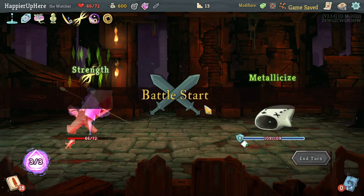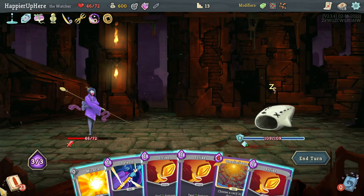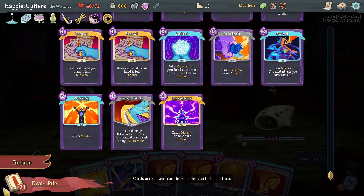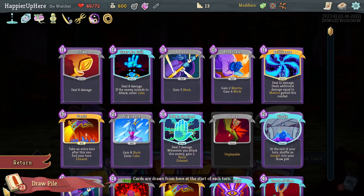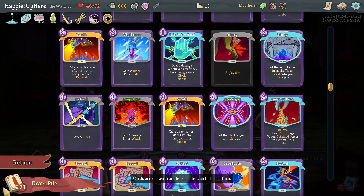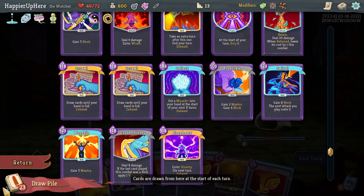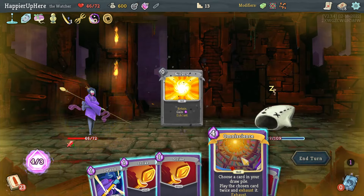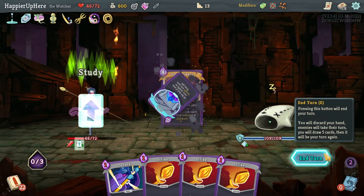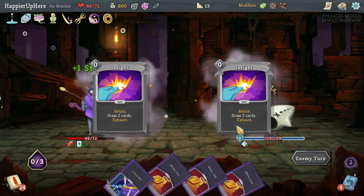Omniscience offered - definitely taking that. Now I just need to make sure I don't waste my Miracle before I get to use Omniscience. What should I double play? Probably a good power. I could double Worship to enter Divinity, but then I'd have trouble defending next turn. What if I double play Study? That seems like a good idea - Miracle, Omniscience, Study. That gives me two Insights every turn.